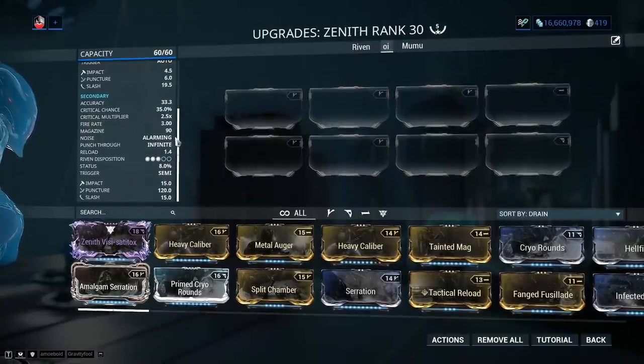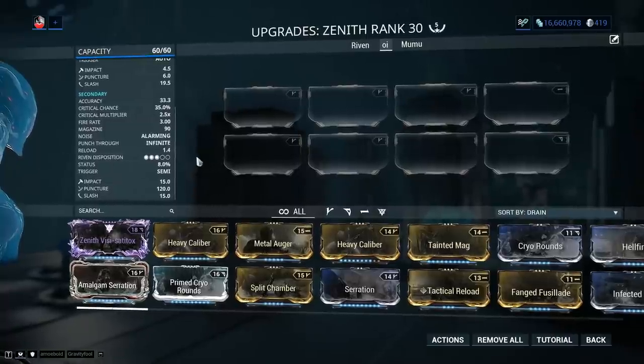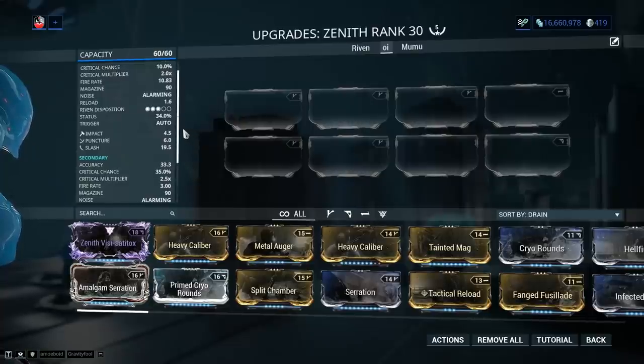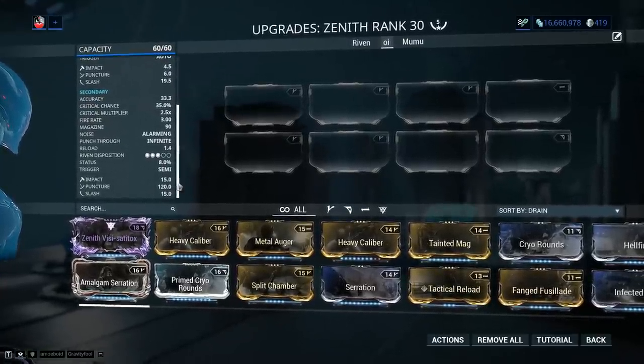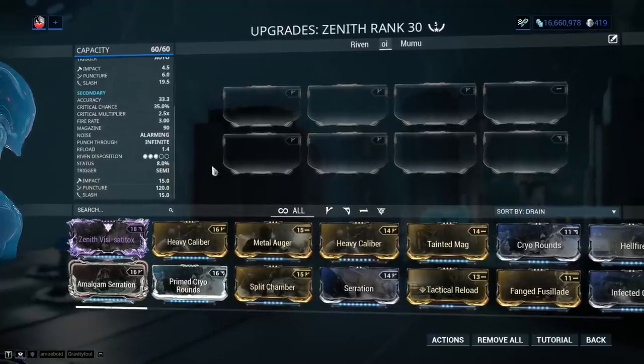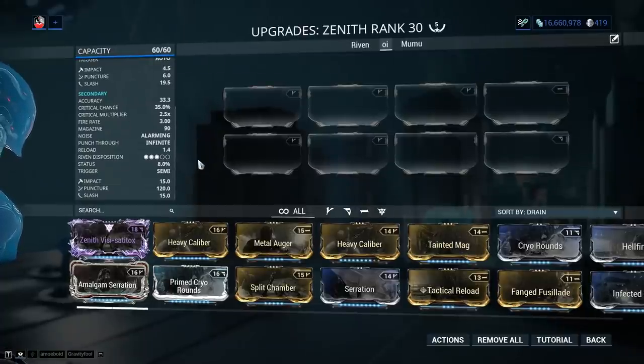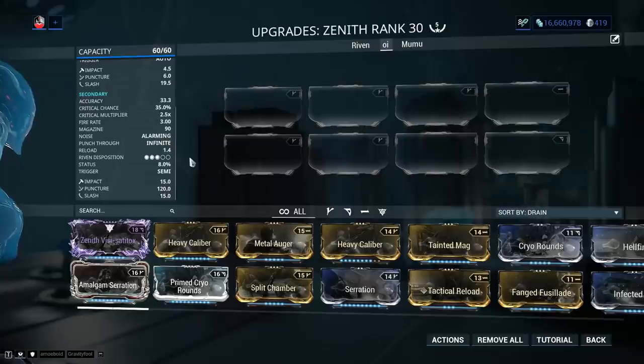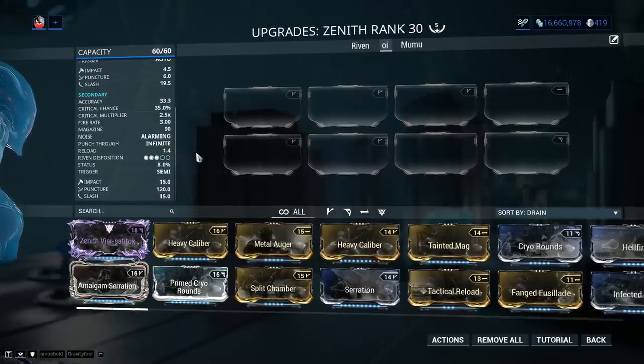The magazine is 90 across the board, but in secondary fire mode you consume 5 ammo per shot and deal 5 times the damage — so you're left with an effective magazine of 18 in secondary fire mode. When it comes to damage layout, impact, puncture, and slash are present on both fire modes but with different distribution. In primary fire mode slash is the highest with a high status chance, meaning we can build this into a status-slash weapon. In secondary fire mode puncture is the highest, which reduces enemy damage to you — not what most players want, though puncture does deal extra damage to heavily armored targets. It can be difficult to make a build that takes advantage of both fire modes.